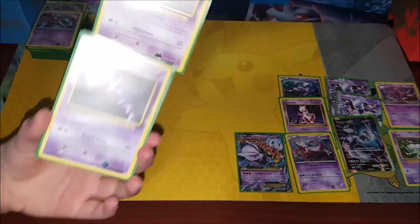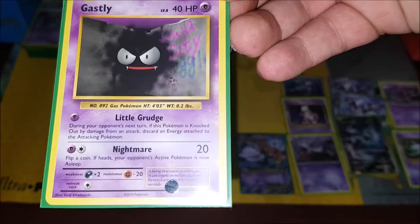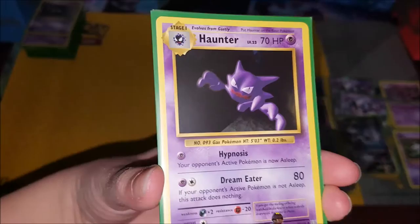We've got two different ones. First there's Gastly — he's very scary, definitely not sarcasm. Then we've got his stage one evolution, Haunter.